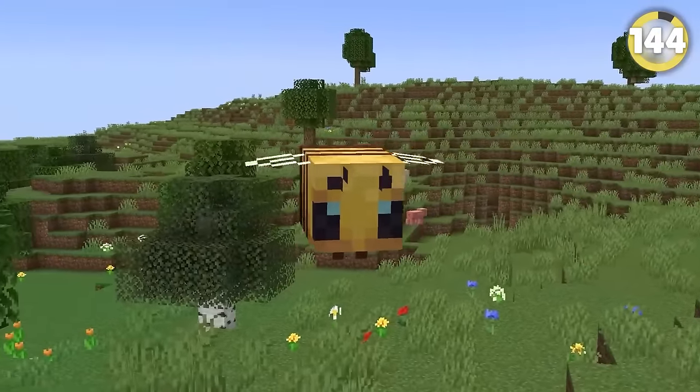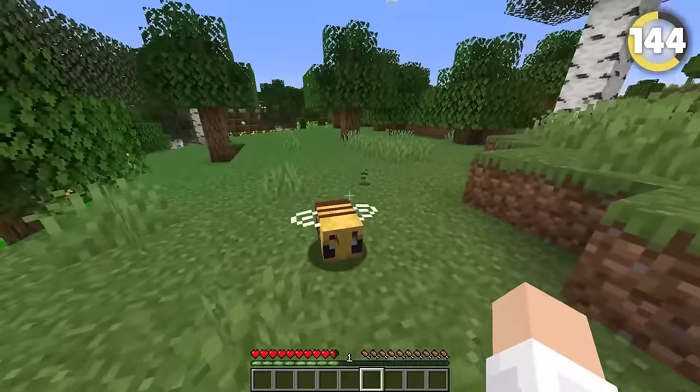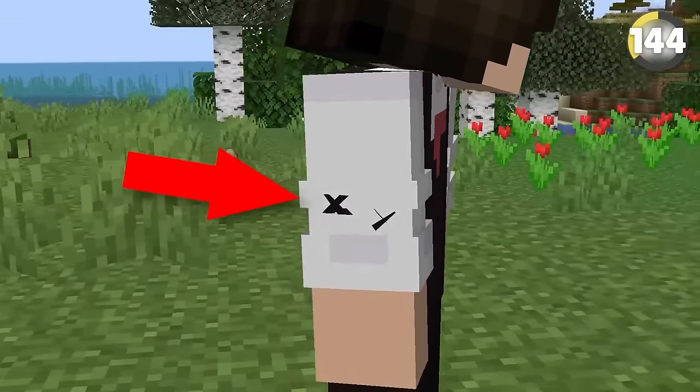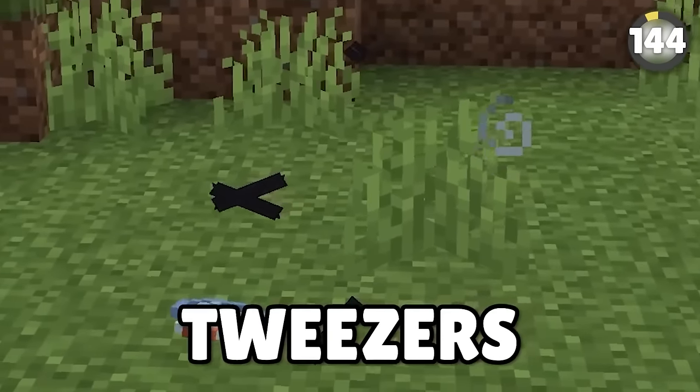Bees in Minecraft actually work really similar to how they do in real life. When they sting you, they don't just lose their stinger and die shortly after — they actually leave it inside you. It's easiest to see when you turn invisible, and why aren't they adding tweezers to the game?